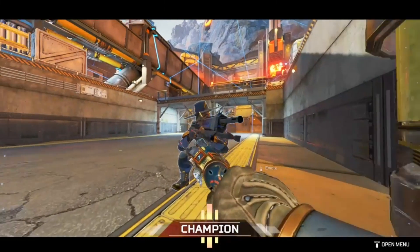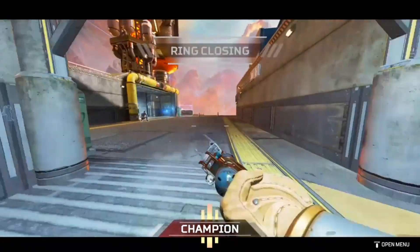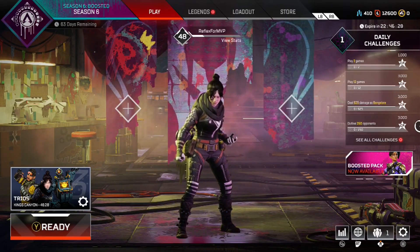Now, I know the next video is pretty old — I think it's from season 6 — but it was golden and I just could absolutely not let go of it. So with that being said, we're going to go ahead and get right into this amazing Apex Coins glitch.